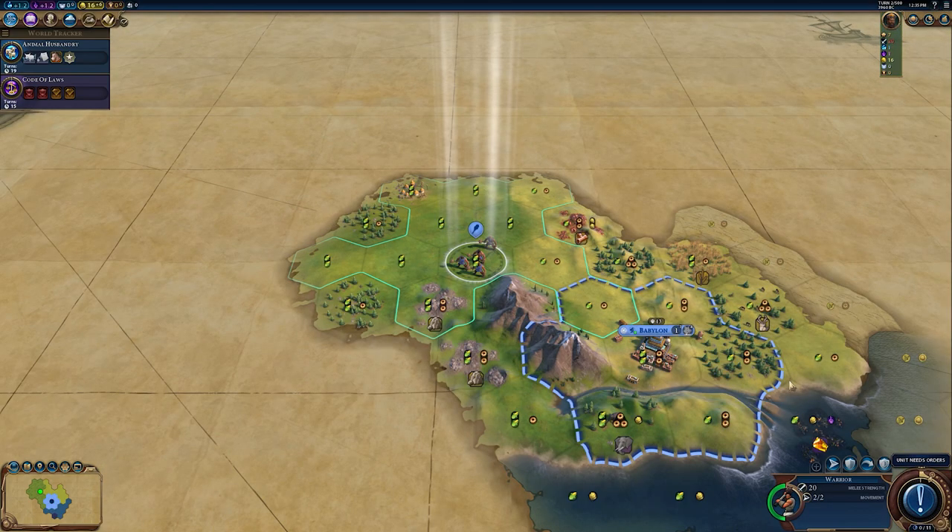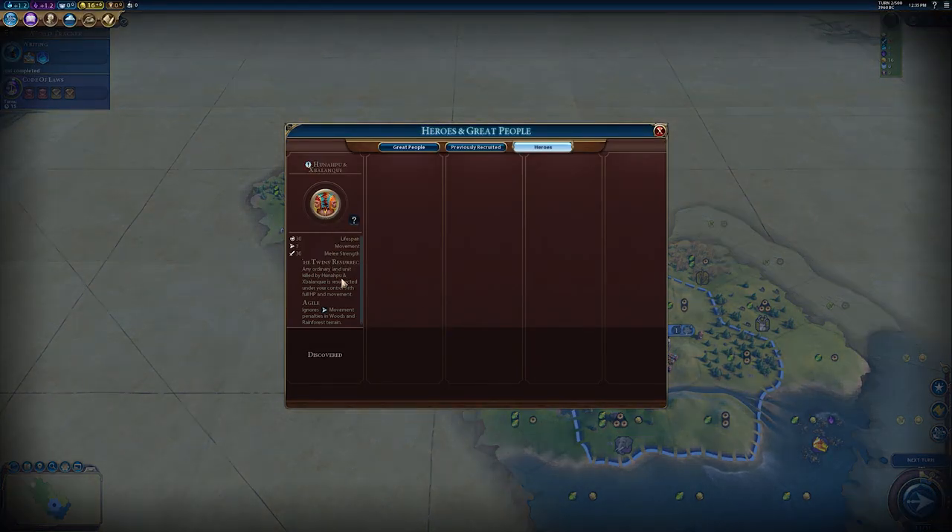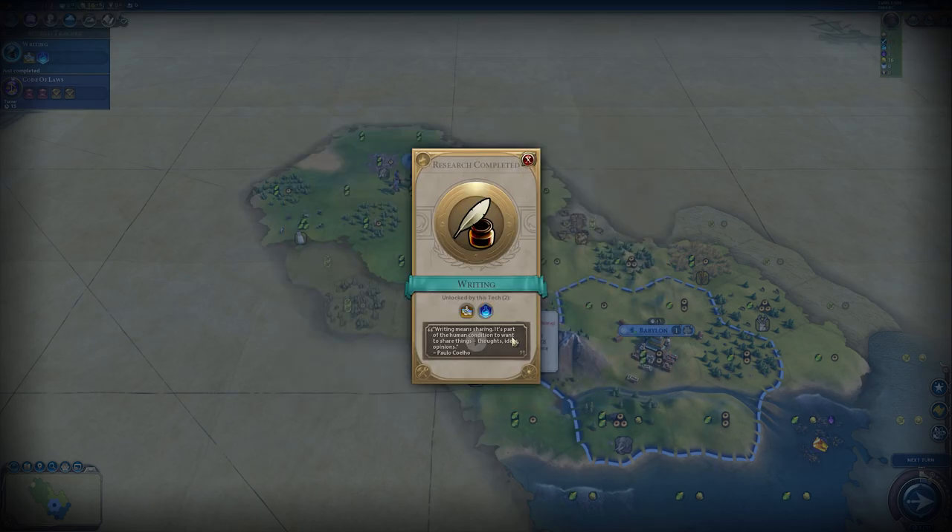We discovered a hero already — the Twins! They appear to be Mayan — legendary athletes and heroes of the Maya, renowned for their power over death and the underworld. Their resurrection ability: any ordinary land unit killed by them is resurrected under your control with full HP and movement, and they ignore movement penalties in woods and rainforest terrain. Lifespan is 30 turns, 30 melee strength. Pretty cool! We've also unlocked Writing and can already get a Campus — that's fantastic!